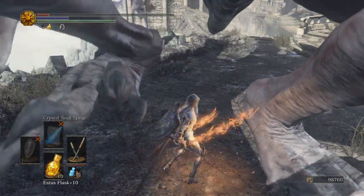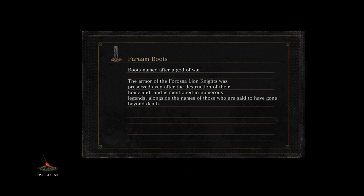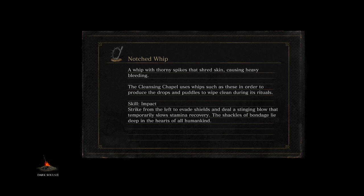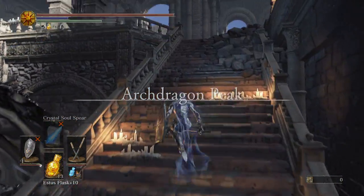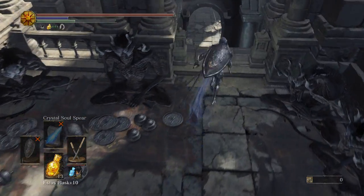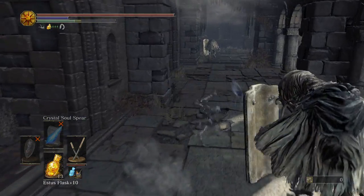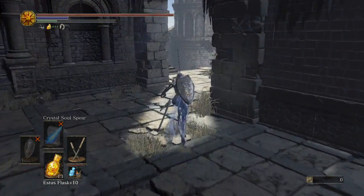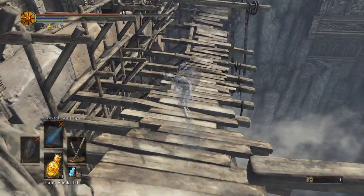Oh my god, I can't even get up. This is such a horrible area to fight a dragon. Why do I have to fight you on this little area? Why can't they give me a little bit larger area? I'm just asking for a platform. I'm fighting on this tiny platform where you can't see. You can't buff. I think I'm gonna run by and see if he follows me to a different area, because I want to kill him.